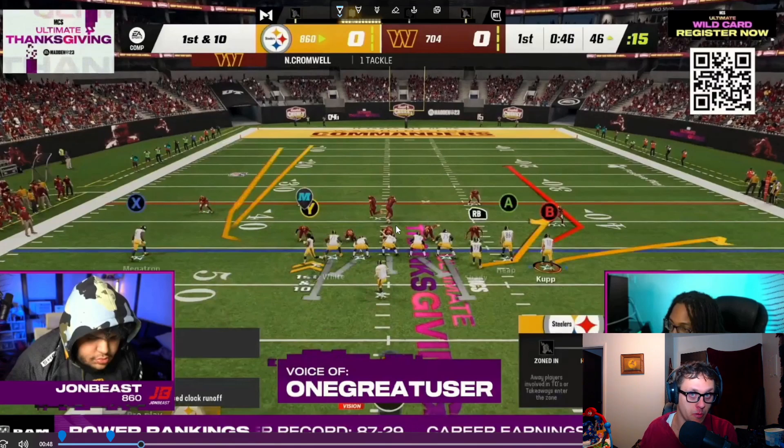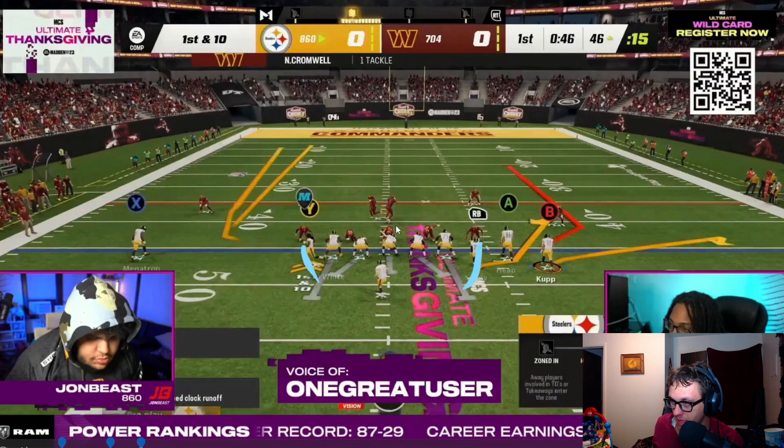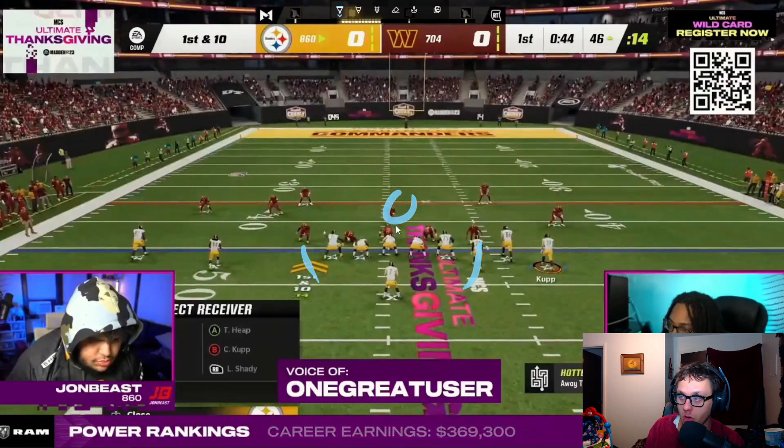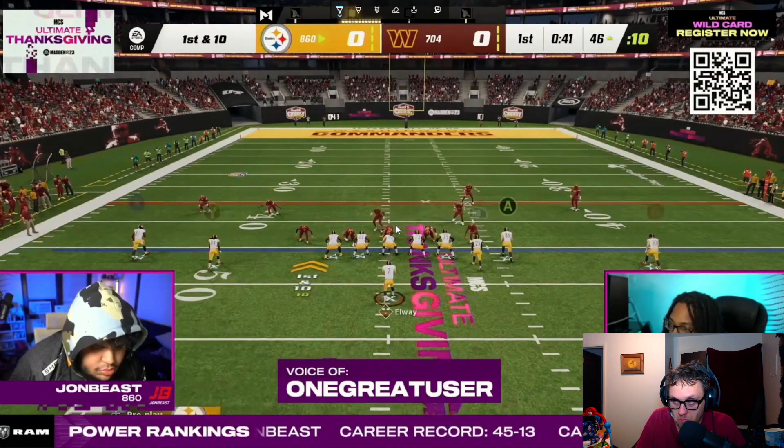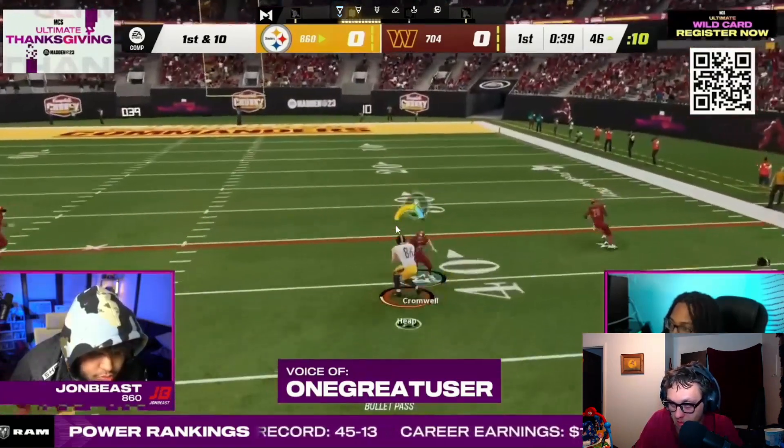As long as your pressure gets home, the defense is going to work. Going back into this empty bunch — we know this guy can't block — we blitz this guy off the edge, blitz this guy off the edge, this is our user right there. All we have to do is just take away his first read and the pressure is going to get home, unless there's some magic juju he knows in this particular formation.